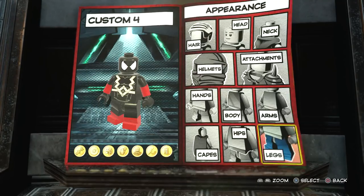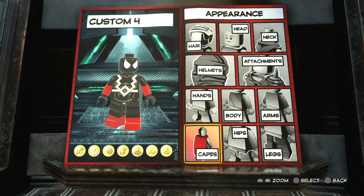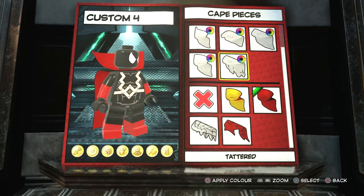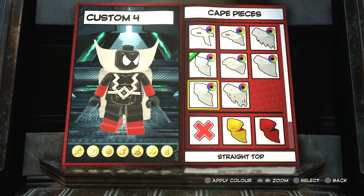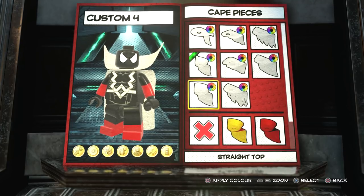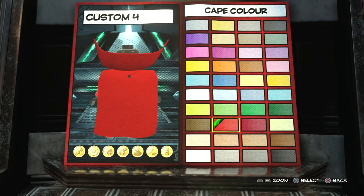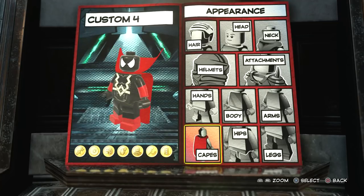Right now he kind of looks like a Spider-Man custom character, I understand that. But as soon as you put the cape on, he actually looks like Spawn in my opinion. There are a few different capes you could go with. I think his cape is just red from what I could see — if I've got that wrong, I apologize. You want the highest cape; you can go between the straight top and the pointed top, and I believe the pointed top is the one we're going to use. And look at that — I think that looks pretty cool. So that is the design done.